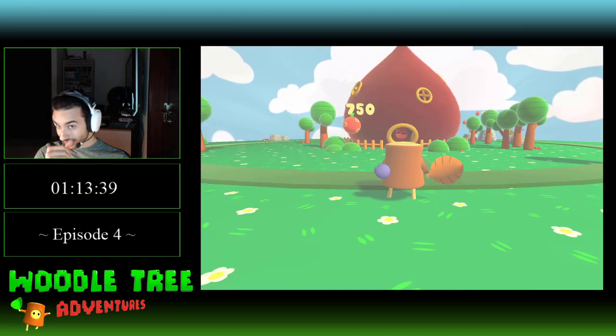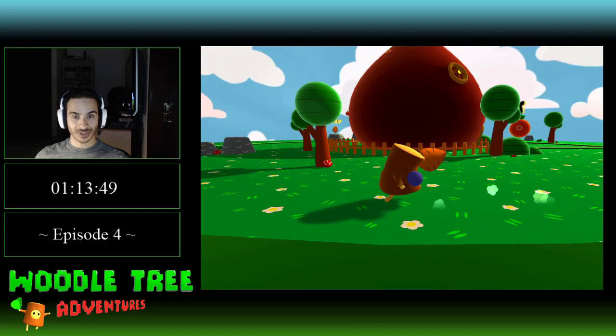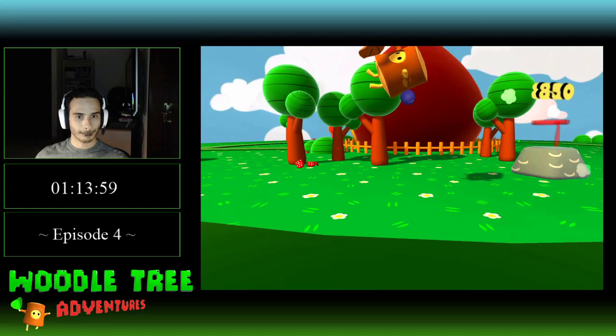And somehow we magically reached a perfectly rounded number of 750, which surprises me. So let's go out here and see if we can find anything special. As we knew, there was something special in there, which is number 600. We know 800 will unlock that, and 850 will unlock this one here — whatever this is. This might be a stage, it might not be a stage.